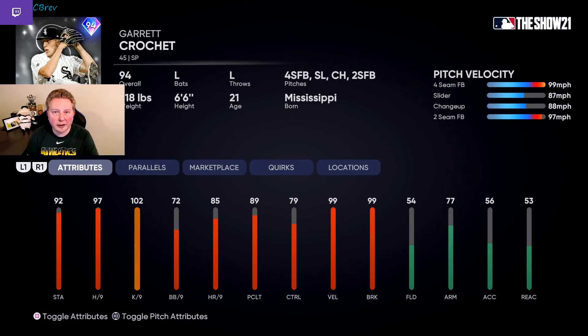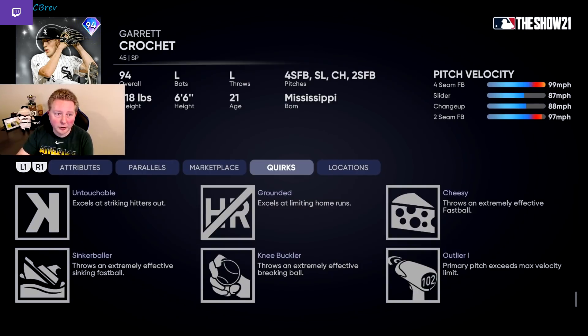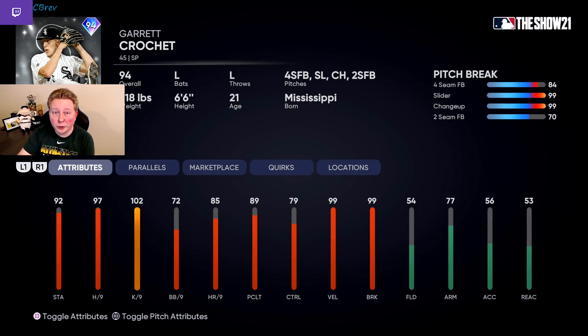And the last one in A tier is Garrett Crochet. This card maybe could be rated lower in B tier because of his pitch mix — he's basically only got three pitches. However, I think a left-handed starting pitcher with outlier is incredibly unique and valuable. He does have outlier one on his four-seam, so he's going to be pumping four-seamers at 102 miles an hour from the left side. Not only does he throw 102 with his four-seamer, but both his slider and changeup have maximum break at 99. He's just one of those cards that could give you an automatic win if you queue into someone that is completely lost against him. Against really good hitters you may struggle with the lack of pitches, but overall I think this guy's going to be pumping gas and making it very hard for them.